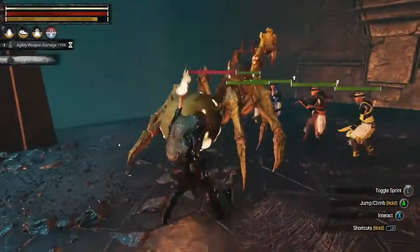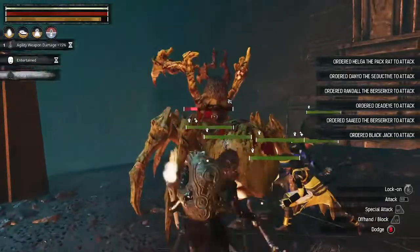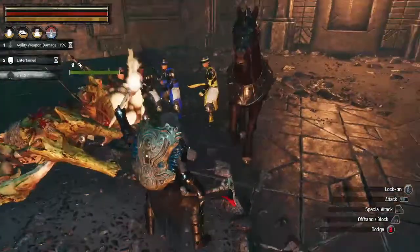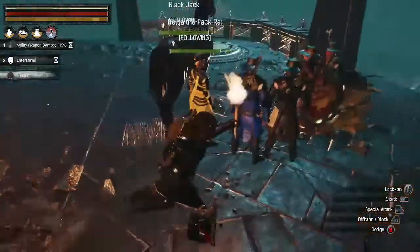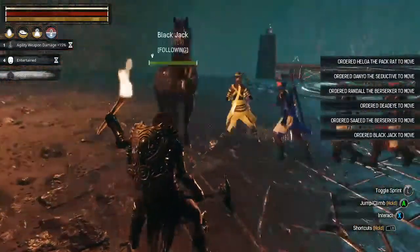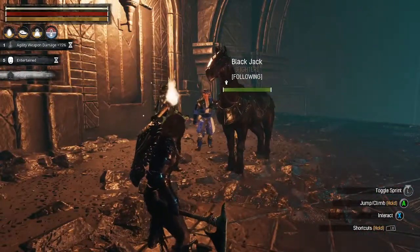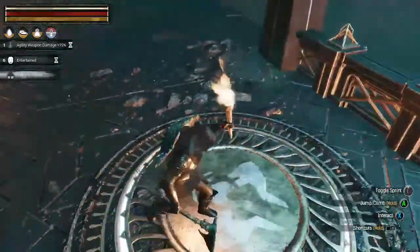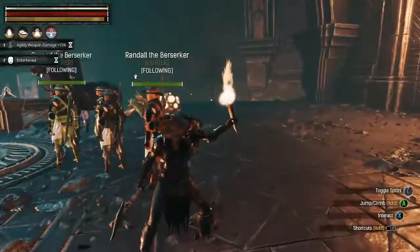Attack guys, get him! Now if you notice guys, Better Thralls has improved - you don't have the lead follower anymore, they're all following you. So if I tell them to move, they all move. Whereas before only the lead follower would move - they really improved it with 3.0 and it's pretty awesome. All right, so where was it - down here? That wasn't the boss, was it?